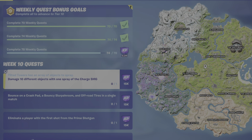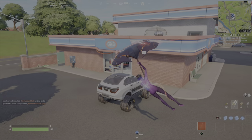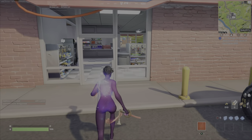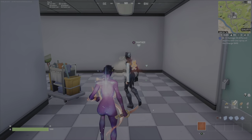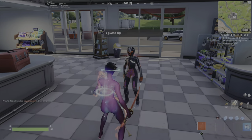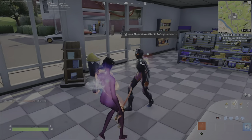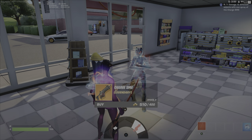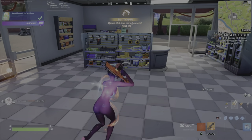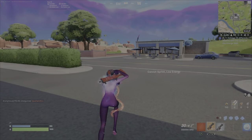Next up: damage 10 different objects with one spray of the charge SMG. I recommend going to the gas station southwest of the Sanctuary, because Panther is here and Panther will sell you the charge SMG. You'll also probably find a charge SMG just lying around. Once you get the charge SMG — from a chest, on the ground, or from Panther — you're set for the next step.